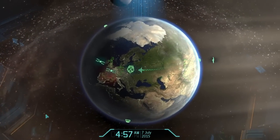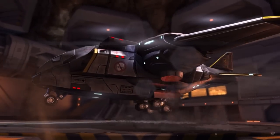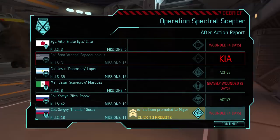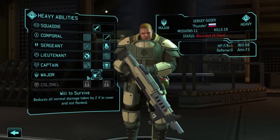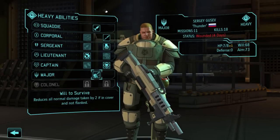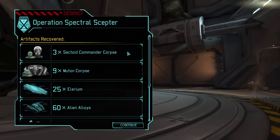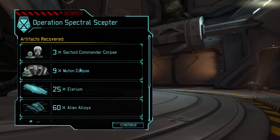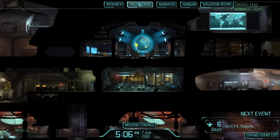So these are the parts I got back: three sectoid commander corpses, nine mutant corpses, some illyrium, alien alloys, weapon fragments, UFO power sources, flight computers. And we can use it. So if I go to engineering and build some stuff — let's build a skeleton suit, which needs seven alloys and 15 engineers. Carapace armor needs nine alloys, ten engineers. Titan armor needs eight illyrium, 30 alloys, 25 engineers.